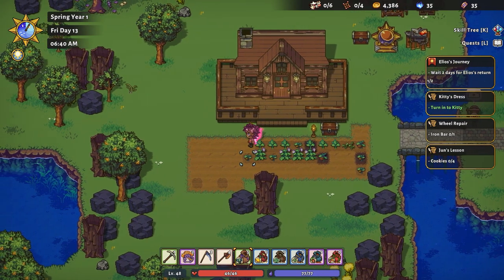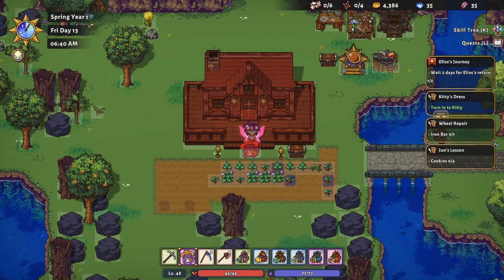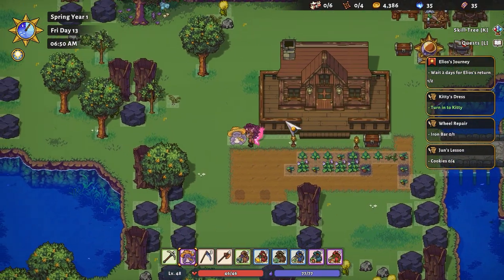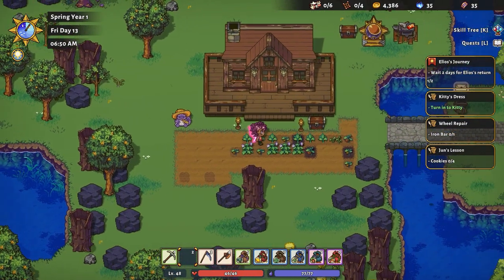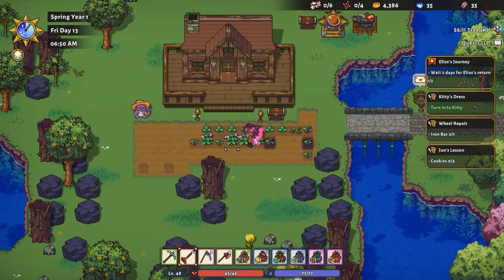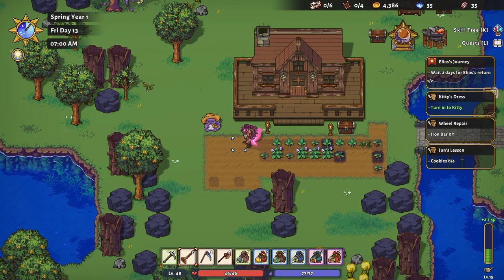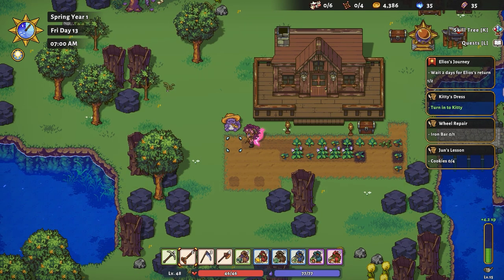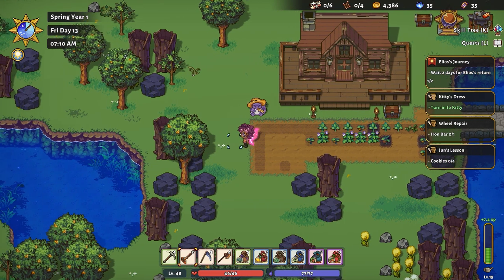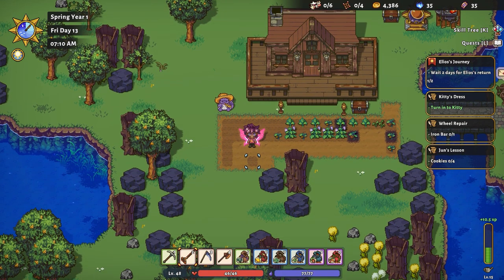We'll see how this goes. We're gonna plonk that plushie there. I'm gonna grab my hoe, because I don't believe I have that, and then we're gonna get going here. Do some farming. We got this. So hopefully if I get my mining levels leveled up just a little bit, I'll be able to smash those big rocks with the iron pickaxe.